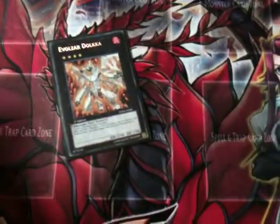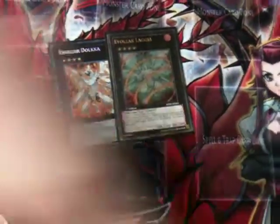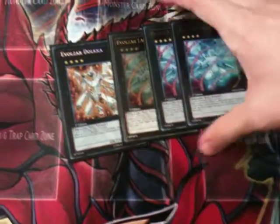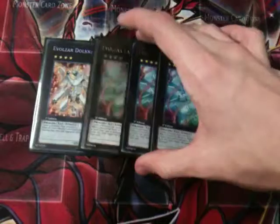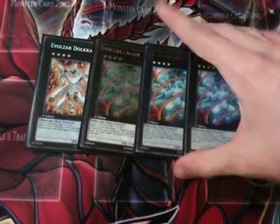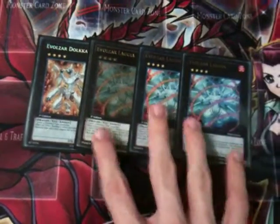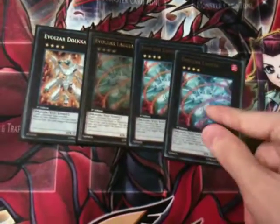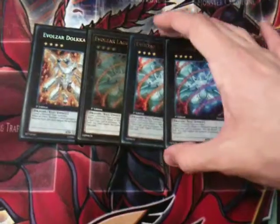She runs one Dolka and three Lagias. Lagia is in my opinion a much better card than Dolka in most matches — Dolka is a very situational card, useful against certain decks like Inzector Agents and windups, but Lagias are overall better to have around. Lagia is an absolutely nutty card but I would not run the deck without a Dolka on standby.